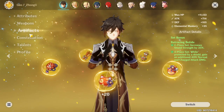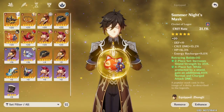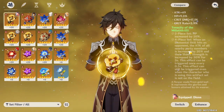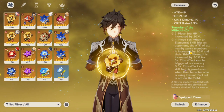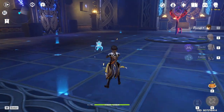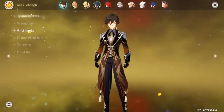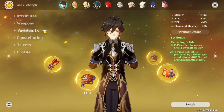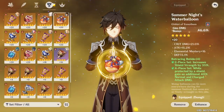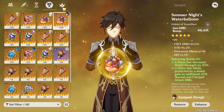If we check the artifacts for DPS Zhongli, what I would recommend is a four-piece Retracing Bolide. People have been talking about the new artifact, the four-piece Millelith, but the problem with that artifact is you need to play around Zhongli's pillar, and honestly that's annoying. So if you're running a DPS Zhongli, I'd recommend a four-piece Retracing Bolide. For the sands I'm using attack; on goblet you either want physical damage bonus or geo damage bonus — just choose between those two.